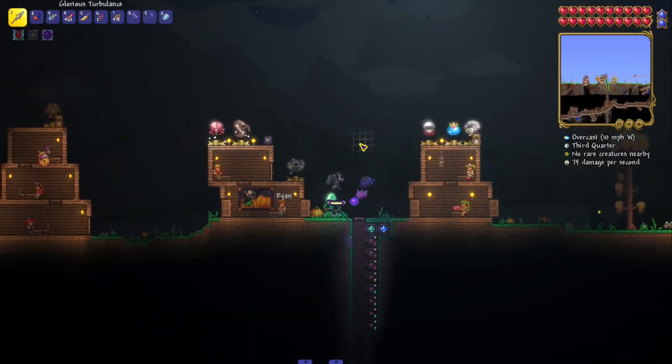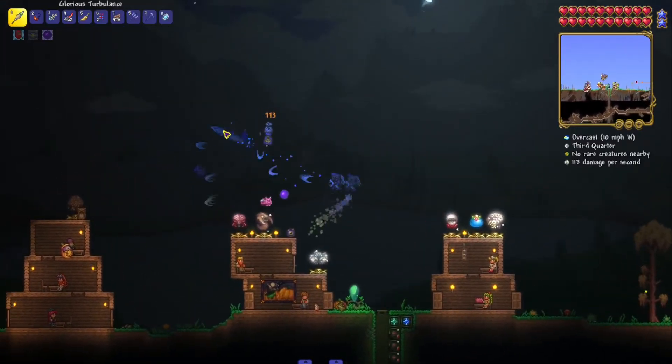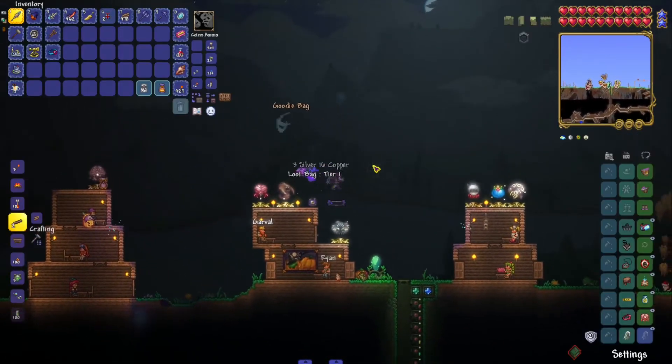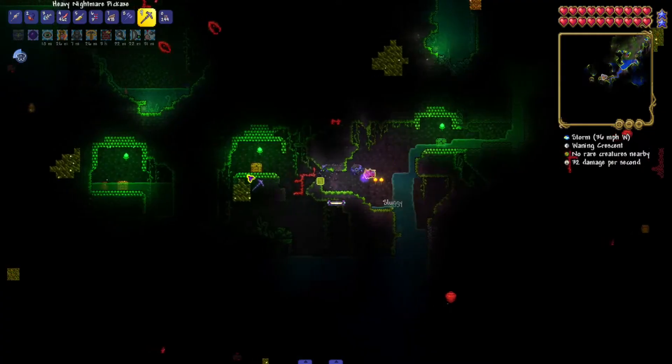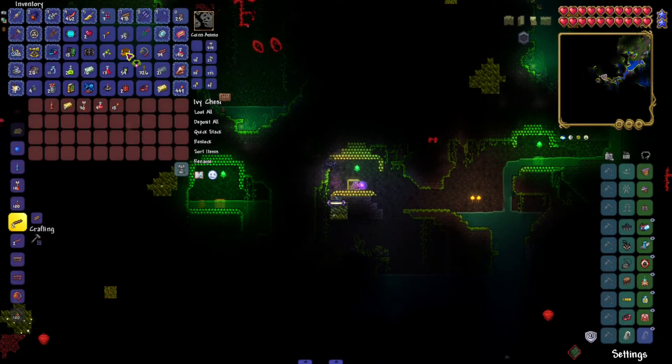I need an Anklet of the Wind. I'm gonna go into the jungle real quick and try to get one — I don't want to buy it from that guy because I feel like that's a little bit of a cheat. Found one! Took a while but I finally got one.